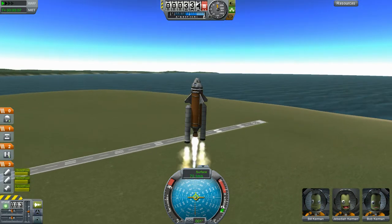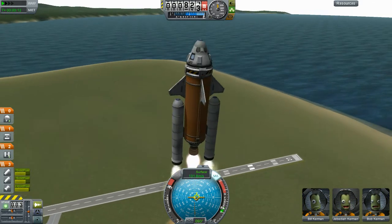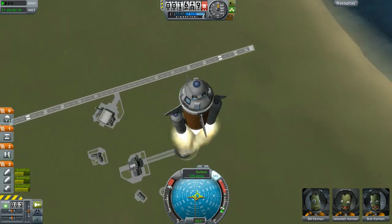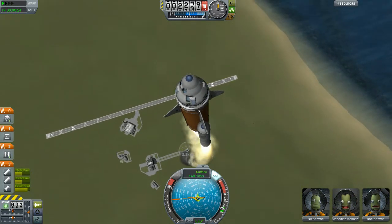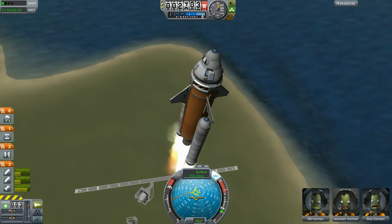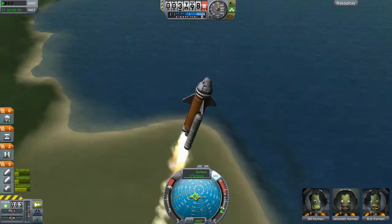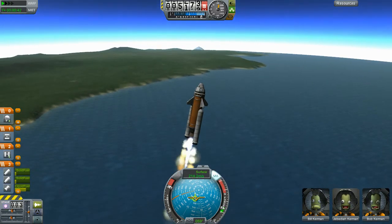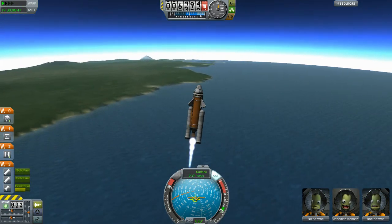What I'm going to do is I'm going to turn SAS on by pressing T. What that does is it stabilises the craft — it automatically adjusts these fins. I'm going to rotate the craft slightly and then try and make it just curve over the ocean a little bit, because we want to get in a bit of a curve as we do this burn. These solid fuel boosters on the side — you can see the fuel down here — they're nearly out.